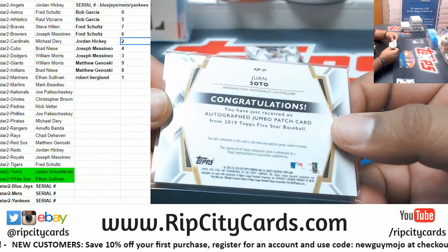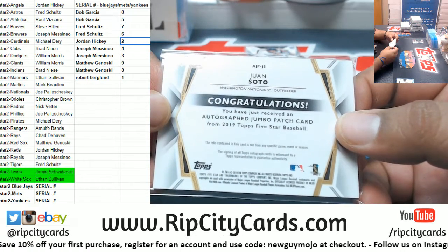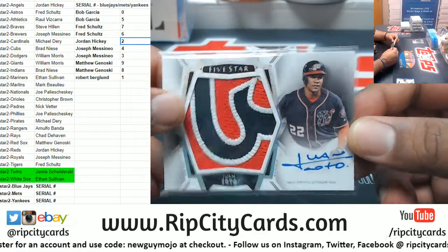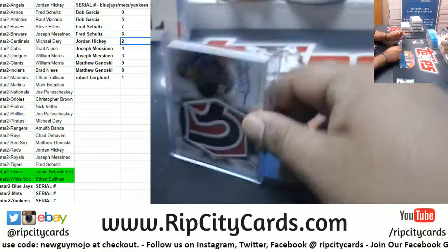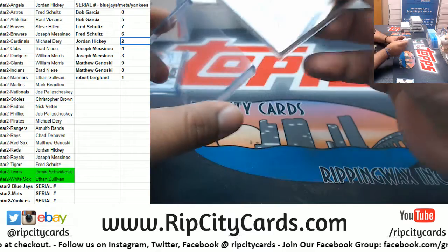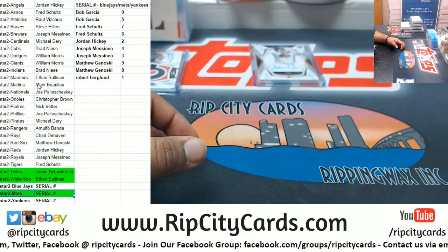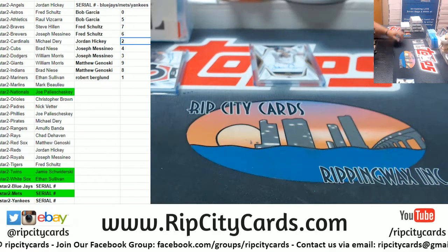With the sweet Nationals patch on that. Doesn't say that it's game-used or anything like that — the card is not from any specific game, event, or season — but that's a pretty sweet hit regardless. I might as well just top-load everything because it's gonna get top-loaded anyway. The Mets got a hit, just don't know who it goes to yet. Nationals got a hit — Joe Pa doing damage.